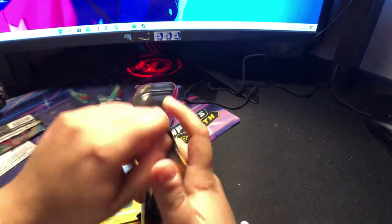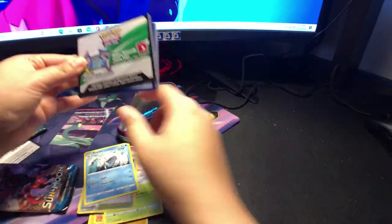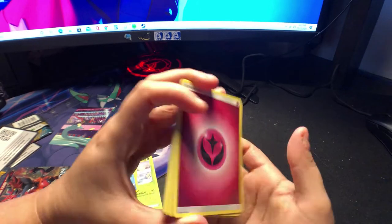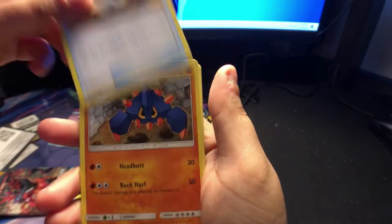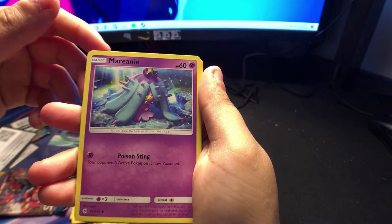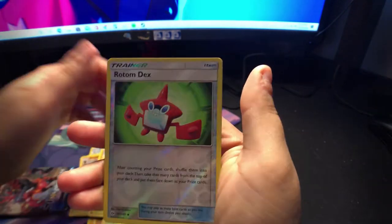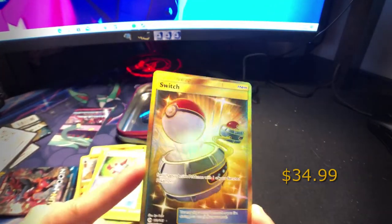Moving on to Sun and Moon. Getting better at opening these now. Fairy Energy, Pinsir, Ultra Ball, Bulldore, Roggenroba, Merrinany, Mary Annie, Crabrawler, Guralith, Sir Skit, Rotondex. Ooh, Switch — this is a pretty good card. Sweet.